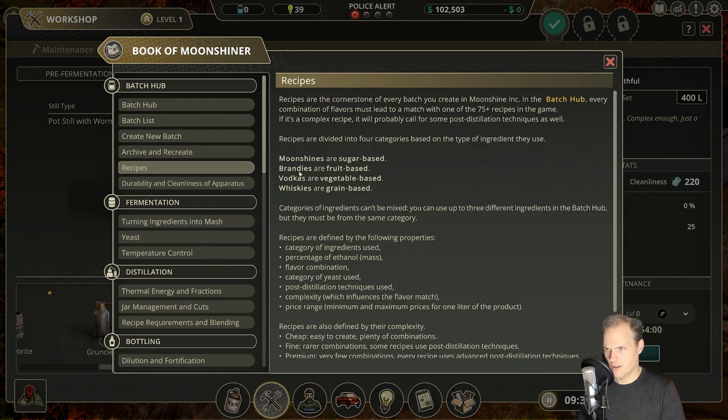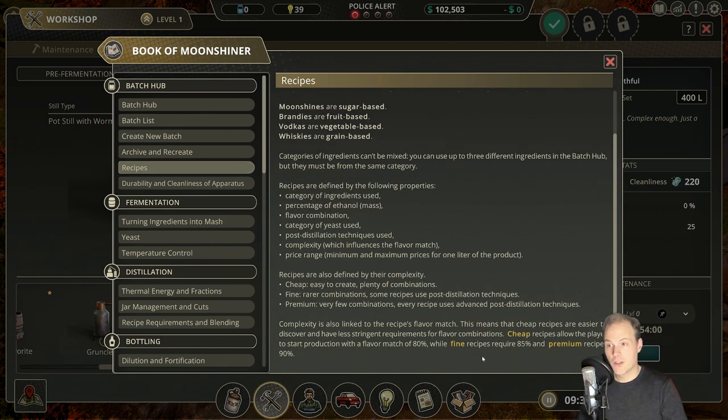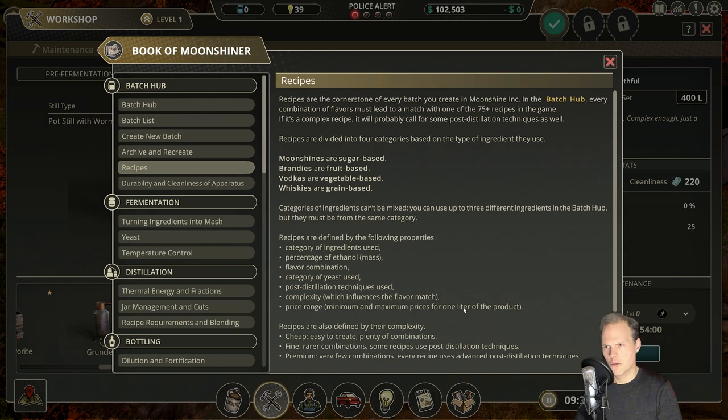Moonshines are sugar based, brandies are fruit based, vodkas are vegetable based, and whiskeys are grain based — good to know. Also very useful: cheap recipes require a flavor match of just 80%, fine requires 85%, and premium requires 90%.